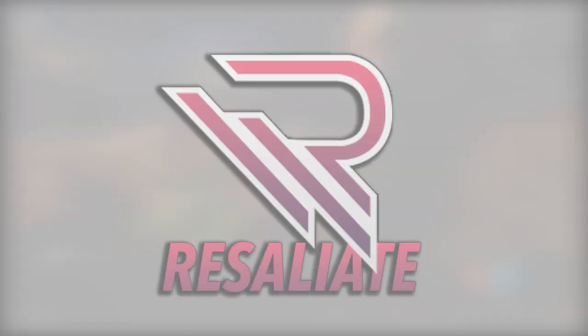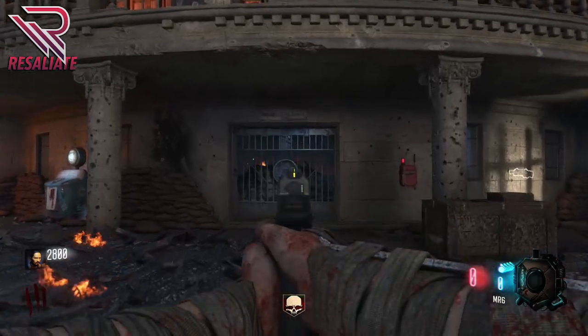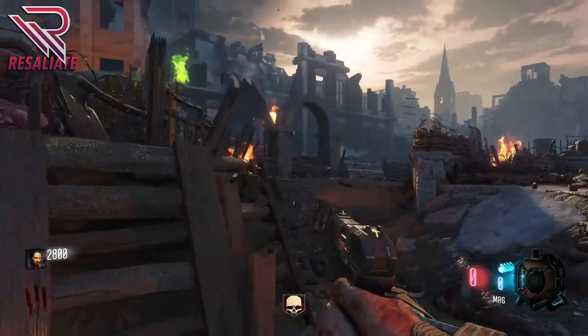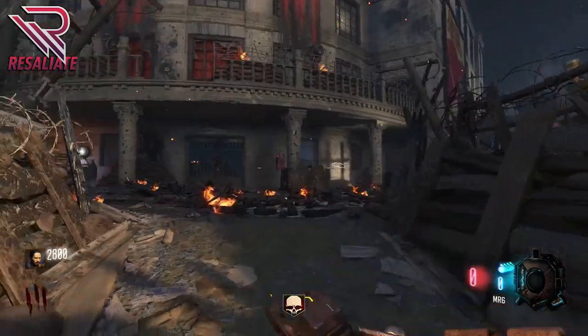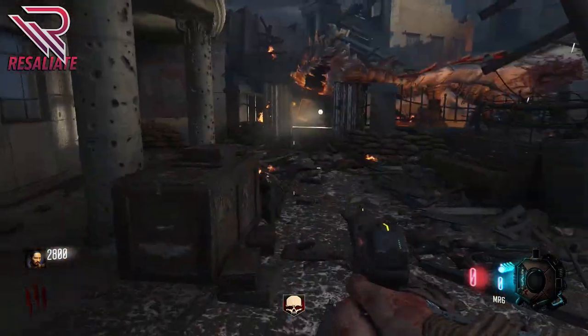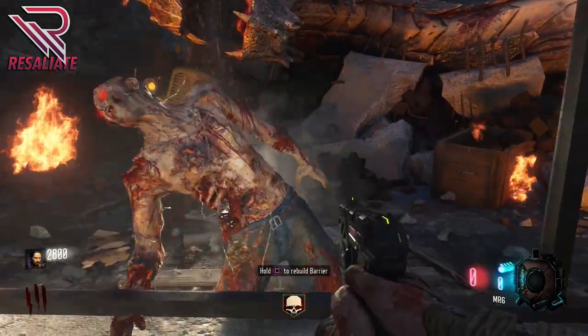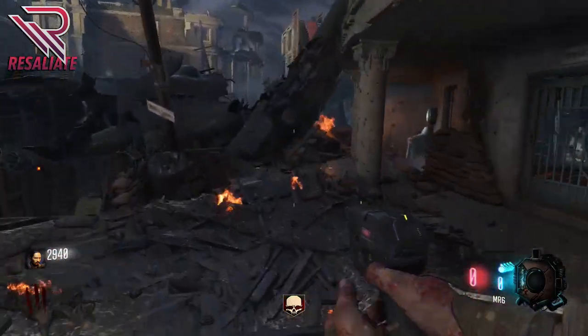How's it going everybody? It is Rosaliate here and today I'm just going to be showing you a very quick tutorial on how to find Juggernog, or just the idea of where Juggernog is, on the brand new zombies map Gorod Krovi. This is always a struggle for me in the new zombies maps — just jumping in and finding Jug, because that's basically the perk you need to survive.